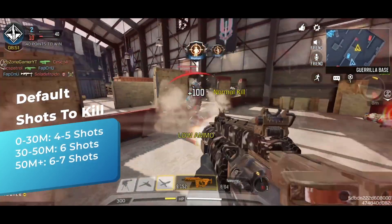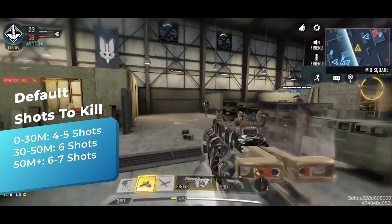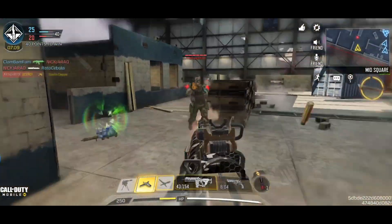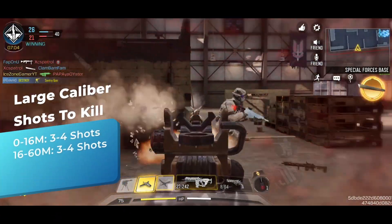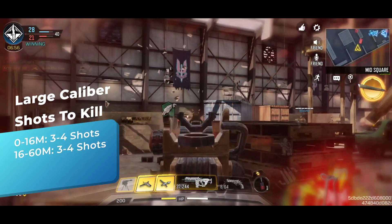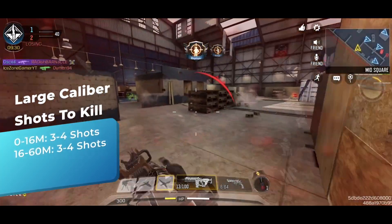However, since Season 11, you can unlock the new attachment of HVK-30: the Large Caliber Ammo. With Large Caliber Ammo equipped, HVK-30 turns into a completely different weapon. It now deals 31 damage to the upper body up to 16 meters, and 29 damage beyond that, all the way up to 65 meters. The head multiplier is also changed to 1.6, meaning in MP you can 4-shot kill an enemy at almost any range, and 3-shot kill the enemy with only 1 headshot, no matter what range. Isn't this insane? This is totally overpowered, and I think it will get nerfed very soon.